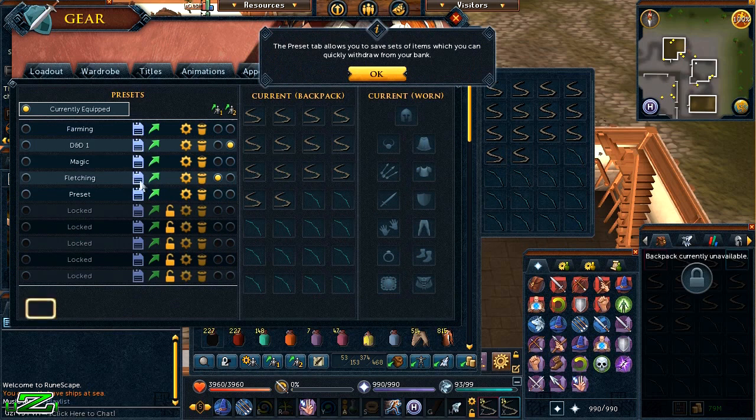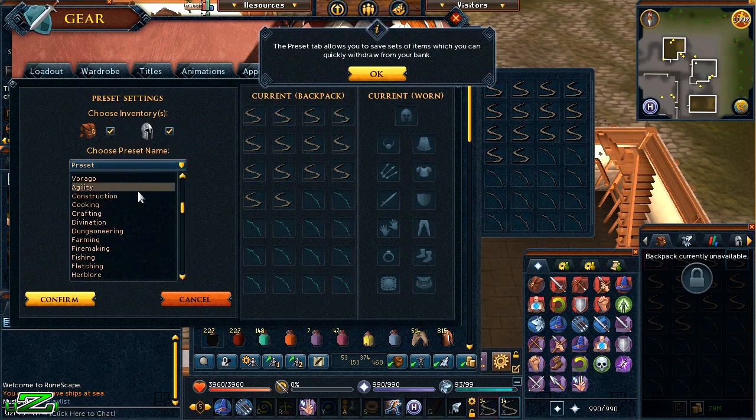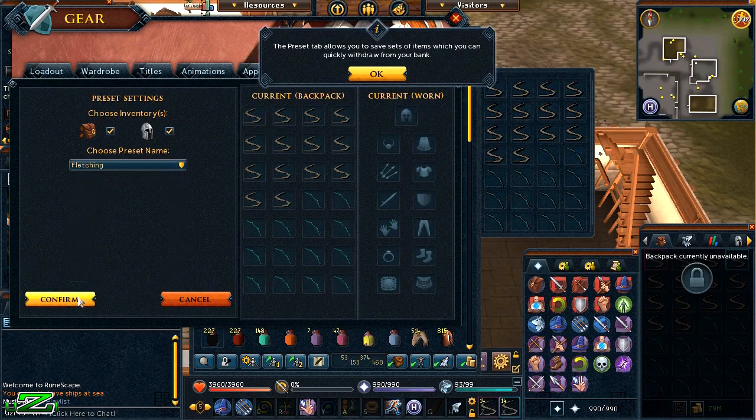All you have to do is go to any one of the preset slots, click on the save button, and then choose whether you want to save the inventory, the gear, or both together using those tick boxes. Then just choose what you want to call it — there's a list of suggested names. I'm going to call this one 'Fletching,' confirm, and click yes. That's basically saved it.